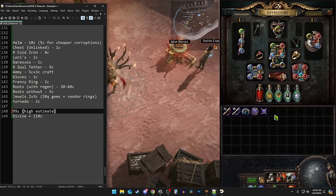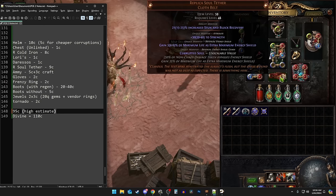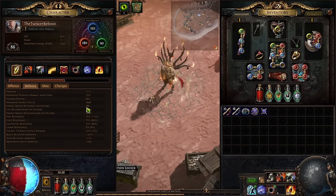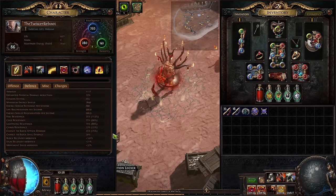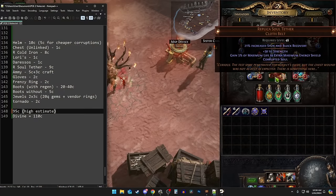Originally with my auras I planned on running Discipline, but my chat reminded me of Corrupted Soul Keystone and Replica Soul Tether. Corrupted Soul gives you 15% of maximum life as extra energy shield and the belt does the same thing on top of that. The other thing — which is quote-unquote a downside but kind of an upside here — is 50% of non-chaos damage bypasses your energy shield. What this actually does on an Inquisitor is make it so that your massive amount of life and energy shield regen is effectively doubled for incoming damage, since damage comes in split between your energy shield and life and both regens apply. So that's 2000-plus regen most of the time. Replica Soul Tether comes in around 9 chaos right now.